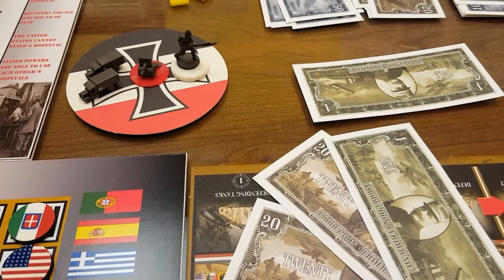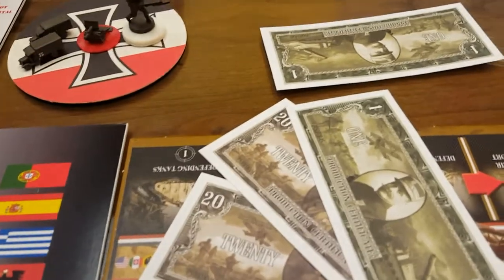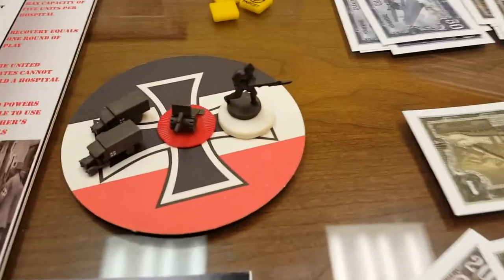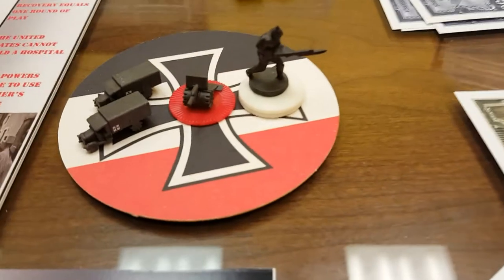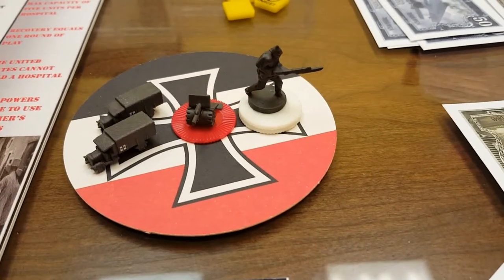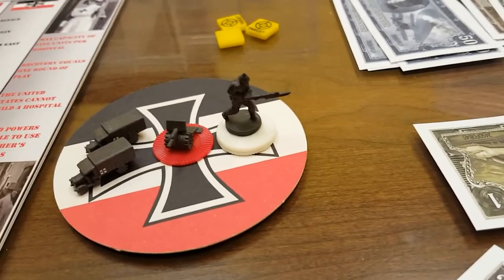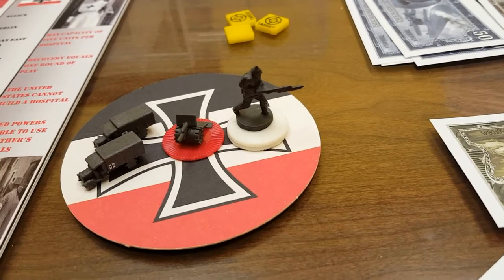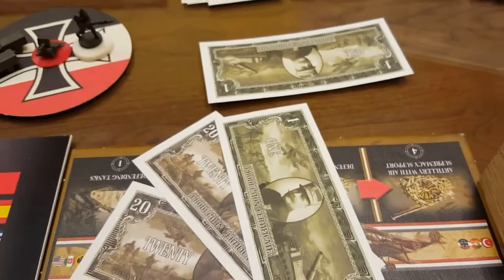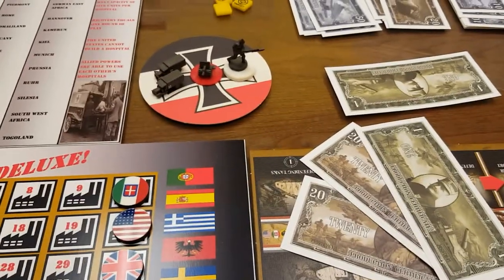It is round six, Germany. Germany starts this round with 42 IPC. Germany has elected to purchase two trucks at four IPC each, six artillery for 24, and three infantry at a total of nine IPC. That'll leave Germany with one IPC left over for the next round. Let's get to the map.